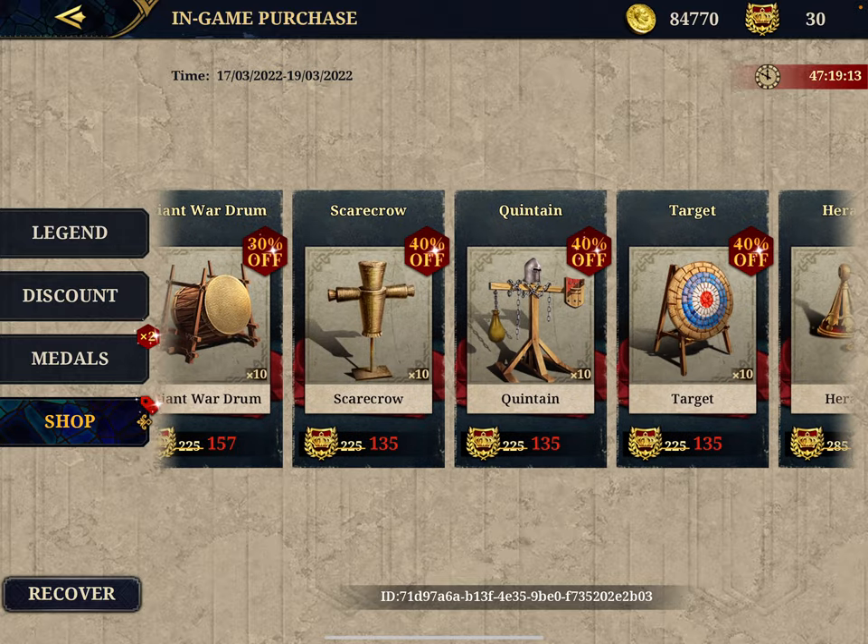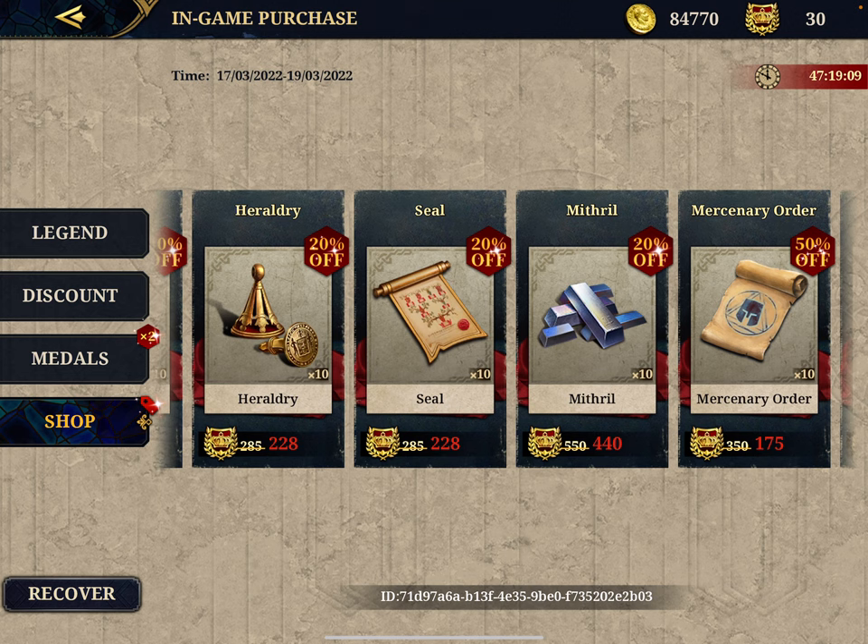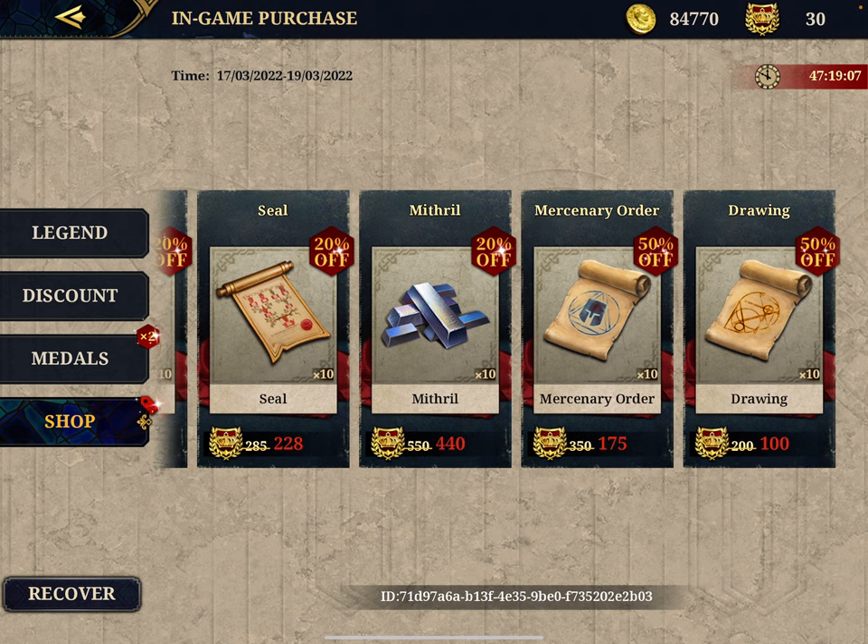In the flash sale shop you can find Gold, Wardram, Giant, unit upgrades, Mithril, and Mercenary Drawings. The place to really go for is the Mercenary Order — it's 50% off, so you can really load up and upgrade your military units faster.